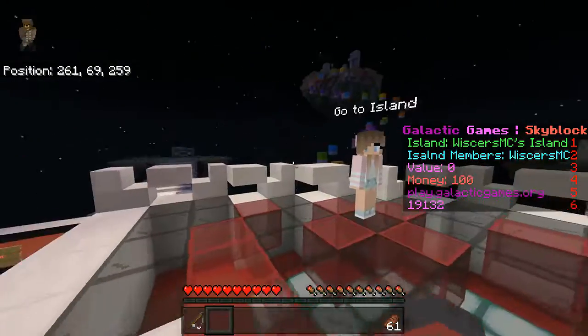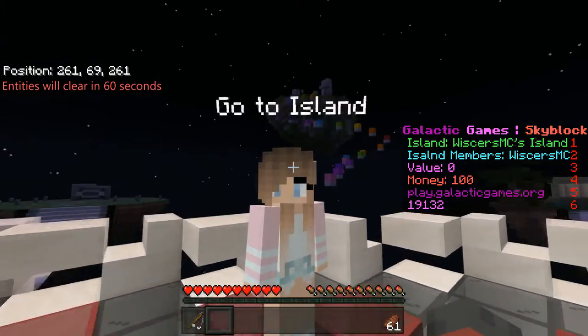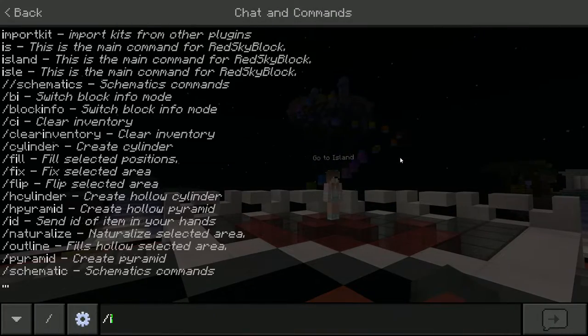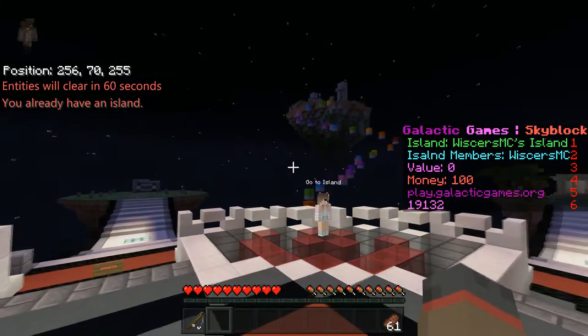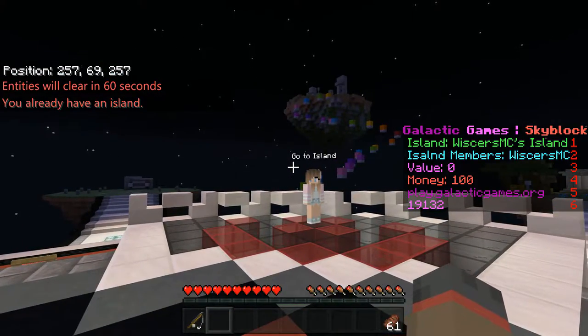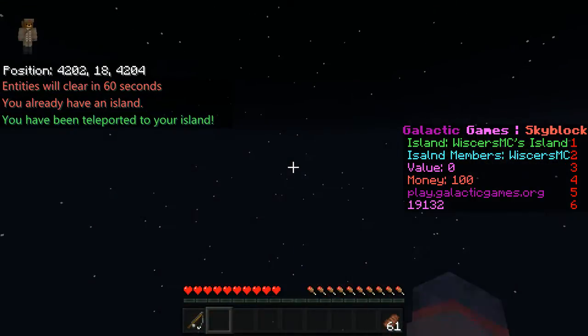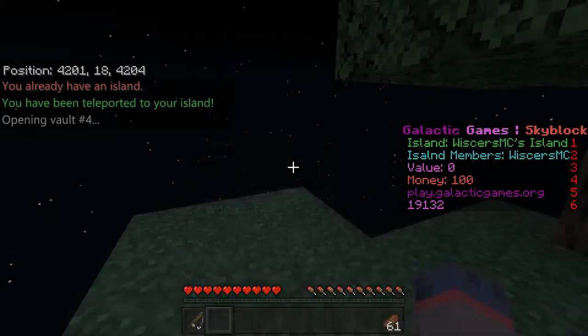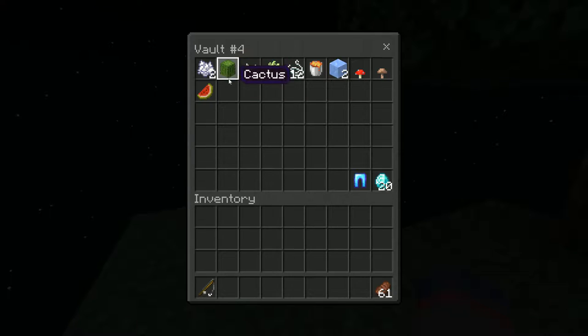When you first join, you won't be able to use the slapper to go to your island — what you're going to have to do is type /is create. Since I already have an island, I can just go there and you spawn here. When you spawn, you get these starter items: two bone meal, one cactus, pumpkin seeds, sugar cane, twelve string, one lava bucket, two ice, two mushrooms, and a melon.